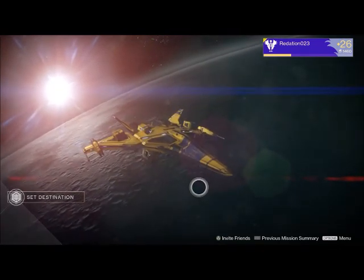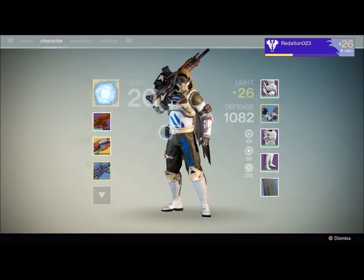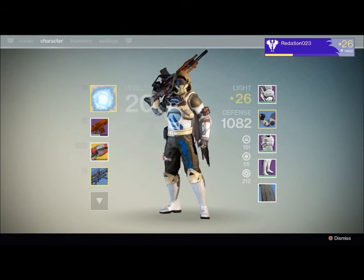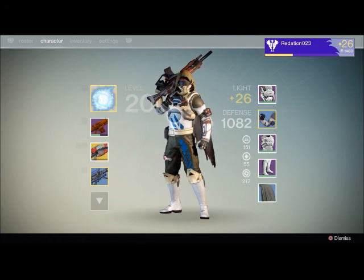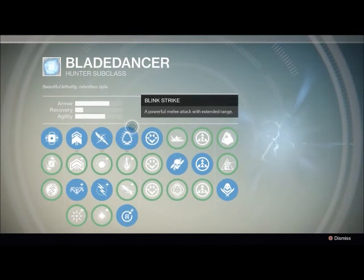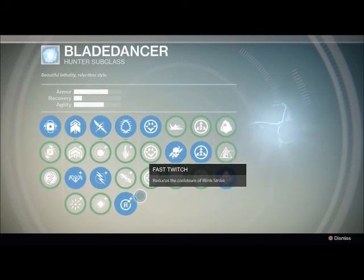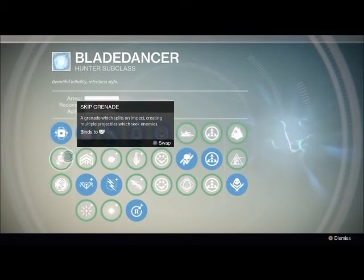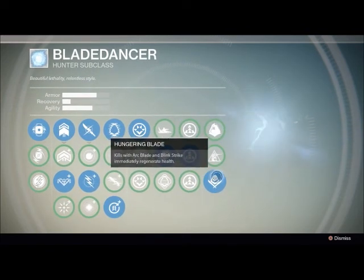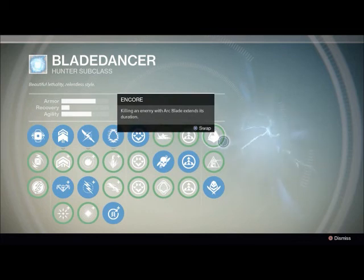I kind of found a broken way to beat it, I guess would be the way to say it. Before anyone goes in the comments saying this is really cheap — well, at least we got the win. I want to start off by showing what I've been working on. This is actually my first character; I have a Titan I'm working on too, he's in the 22 range. My Blade Dancer is pretty much capped out, and I really love the ability for Hunger Blade to be up, although the trade-off is my Arc Blade doesn't last very long.